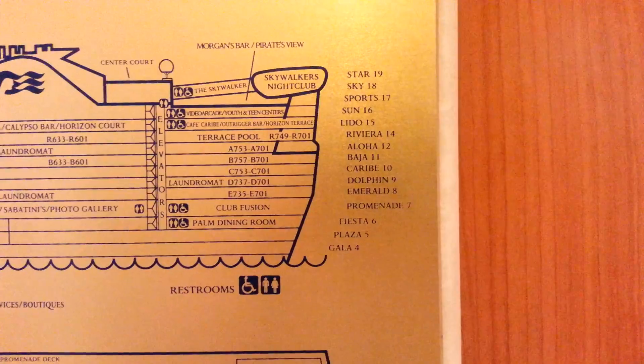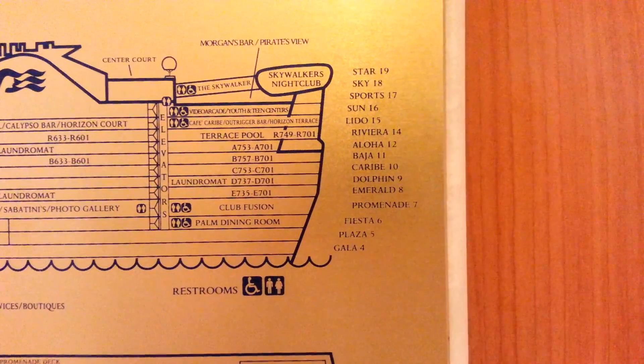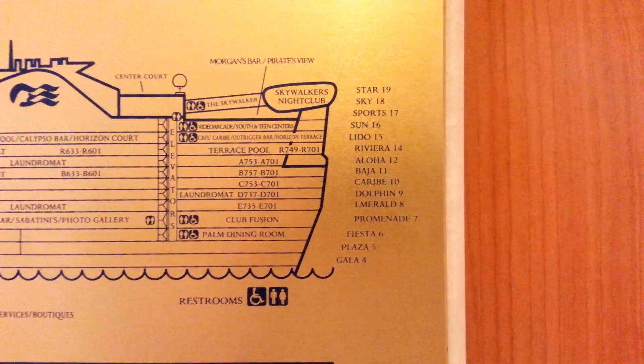We have Gallop, Plaza, Fiesta, Promenade, Emerald, Dolphin, Curry, Baja, Aloha, Rivera, Leto, Sun, Spork, Sky, and Star.